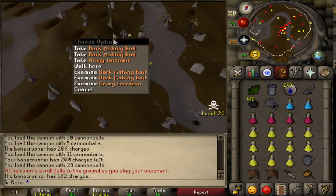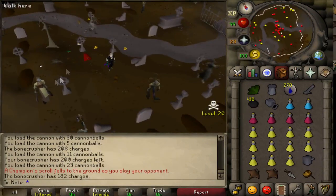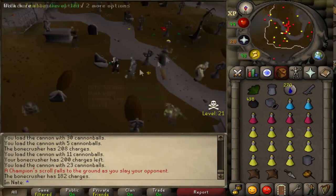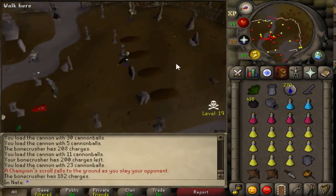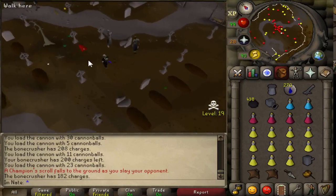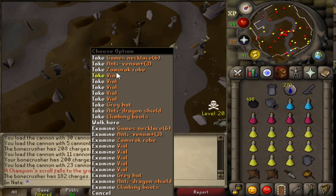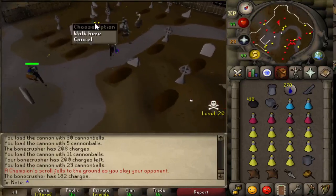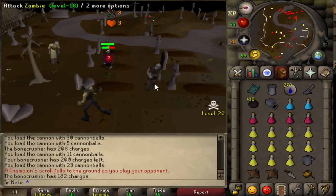Somewhere around here... where is it? Where is my scroll? Where is it? Where is the scroll? I should have just gotten it. Did it already disappear? I don't see it, I don't see it. Oh, is it all the way over here? Yes, I found it! Phew — it's all the way over here. I almost missed that. I was panicking, like where is my scroll?